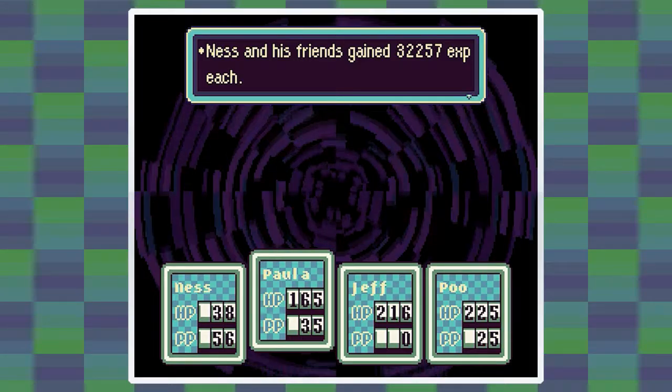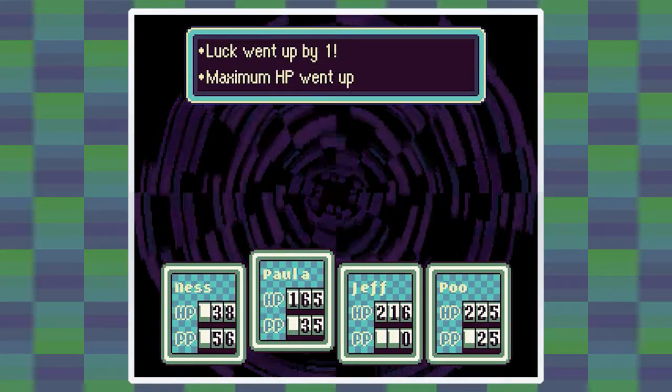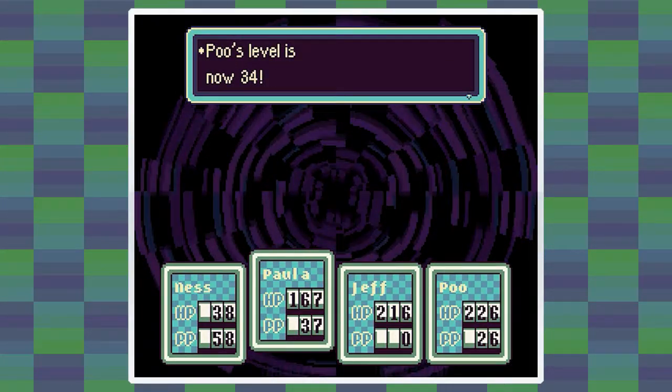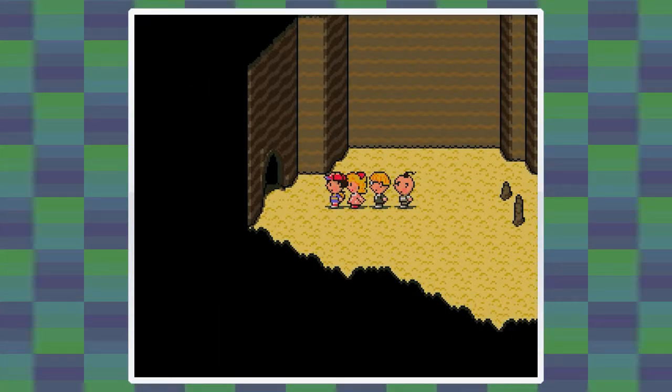Ness is now level 46, Paula is 41, Poo is 33. Jeff is the only one left out on the level ups, but to make up for that Poo levels up twice. What a swell guy.